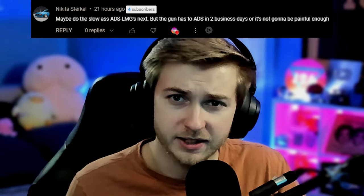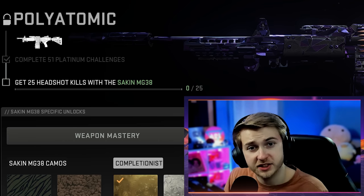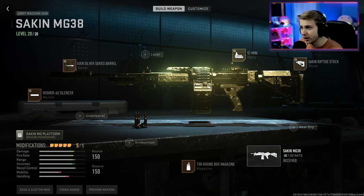Hey, you want to buy some crack? Well that's too bad, all the crack is mine. And we're gonna need every last rock of it because today I've decided that we're gonna be using the slowest possible builds on our LMGs to get them polyatomic. Shout out to Nikita for that suggestion. To get them polyatomic we need to get 25 headshots for all six of the LMGs.